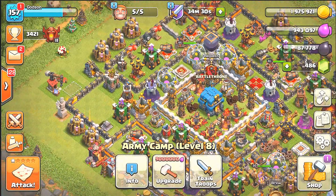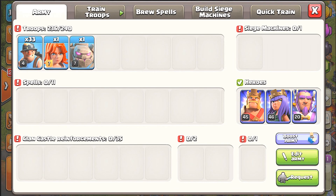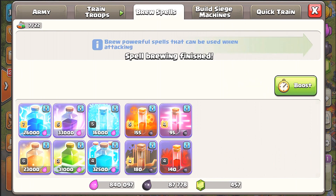Why don't we do a miner attack right now and then we'll come back and see if we could do another attack. Heal spells - you need heal spells for miners and maybe a jump spell. Let's do it.